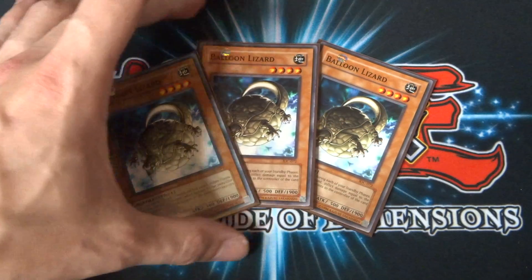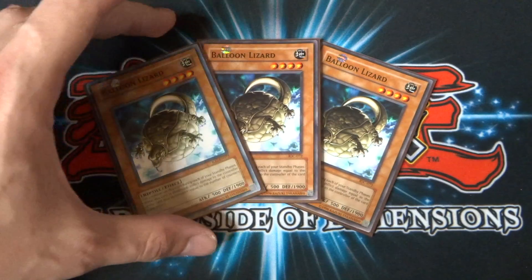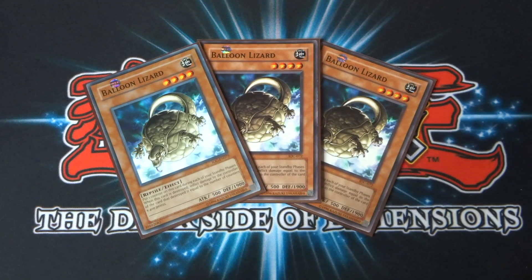I've also gone with Balloon Lizard at three. It's a reptile this time, which will come in handy for some of our later plays involving certain spell and trap cards. It's a four-star monster with 500 attack but an impressive 1,900 defense. Its effect is that you put one counter on this card during each of your standby phases. When this card is destroyed, inflict damage to the controller of the card that destroyed it equal to the number of counters times 400 — so it can either work for you or against you. It's a good defensive card, so I've run it at three.